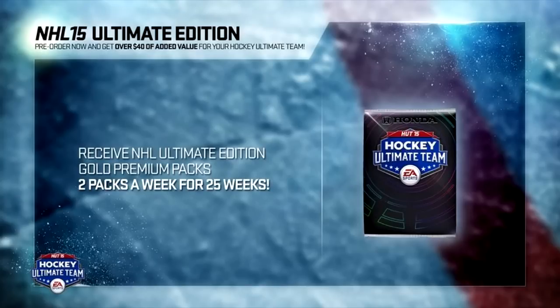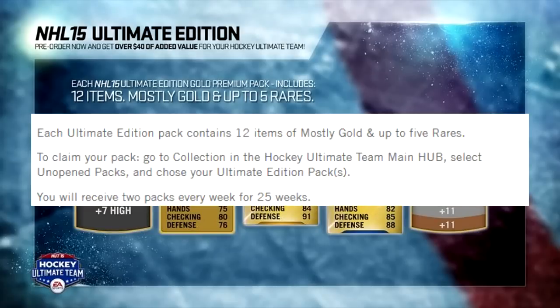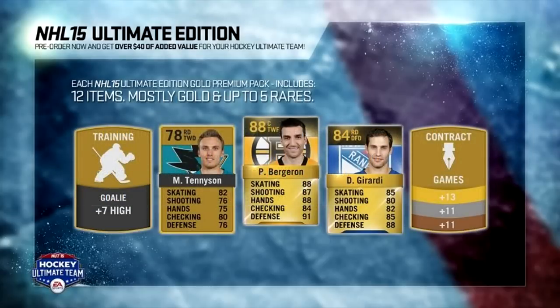Here's what the packs are going to contain: you'll be receiving 12 items per pack, mostly gold, and up to 5 rares. This is what the contracts and player cards look like. I'm really not too big a fan — they look really dull, honestly. But at the end of the day it doesn't really matter because it's about when you're playing games. The contract card looks nice, they spice it up, and I like the training cards, but the base cards I'm just not a big fan of. You'll be getting 12 items in each pack.